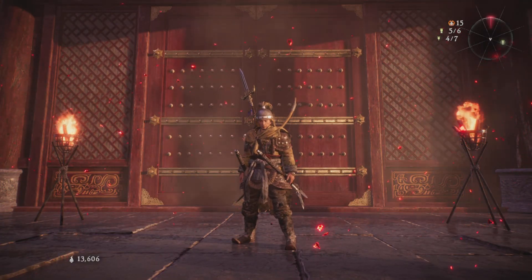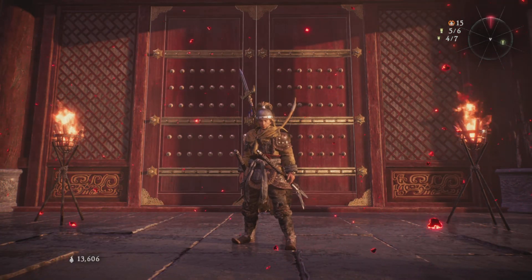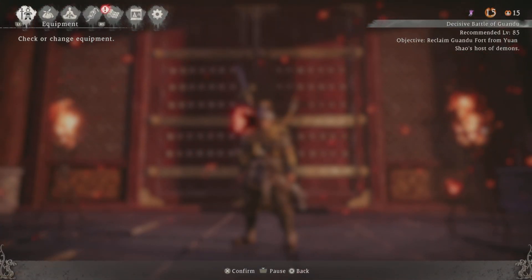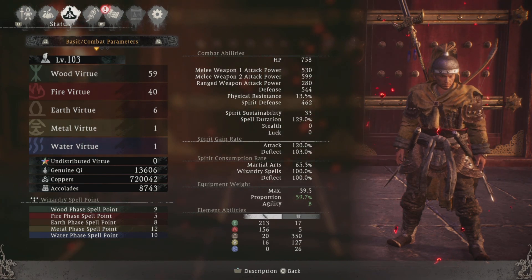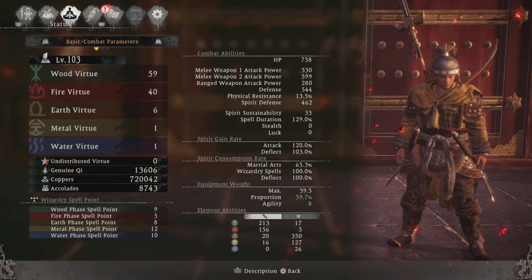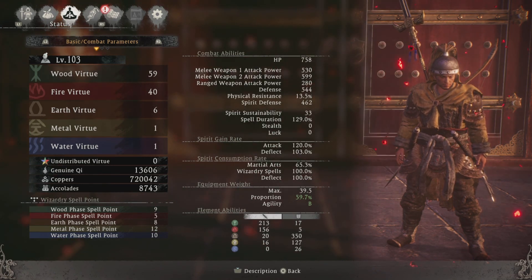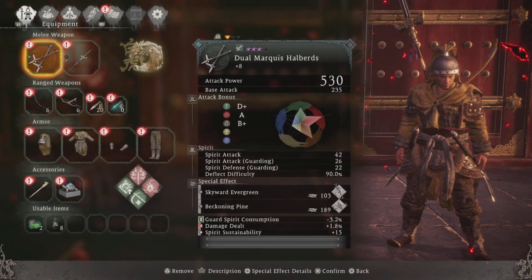Hi guys, this is the Basic Gamer and I hope you're doing well and having a great time. So we're here to take on Yang Shao, and let me just show you my stats: 103 level, 59 points in wood virtue, and 40 in fire, and six points in earth virtue just for our agility.